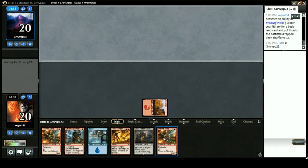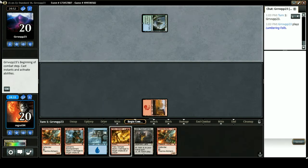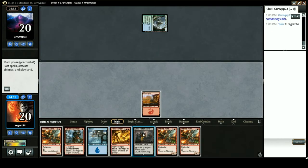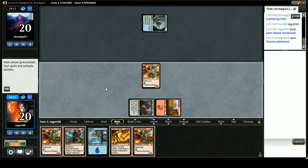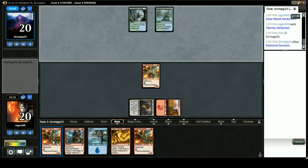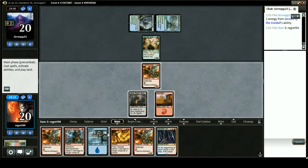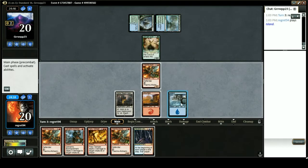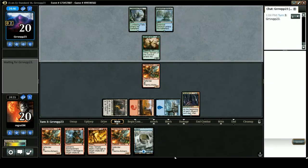The deck basically revolves around Thermo-Alchemist, which deals one damage to each opponent whenever you cast an instant or sorcery, then untaps. We have a triple alchemist hand, so we are looking to burn out our opponent with a lot of instants and sorceries that go to face or hit creatures. Servant of the Conduits — okay, I think we just slam a Fevered Visions here.